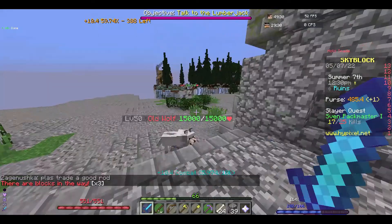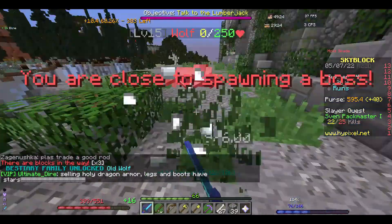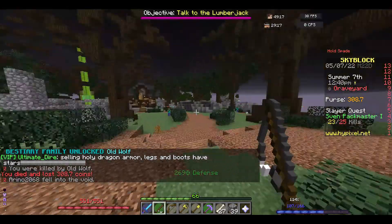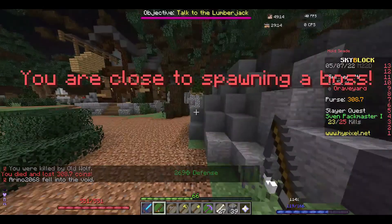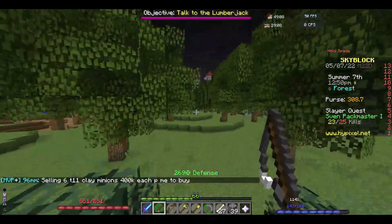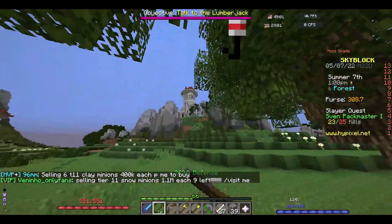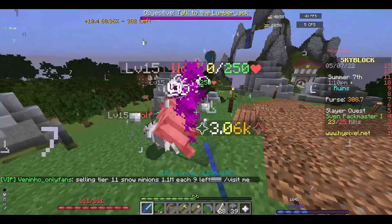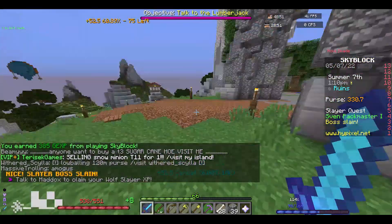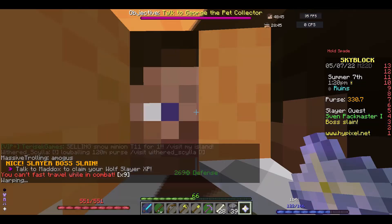Wolf tier one should be easy - I hope I don't jinx it. The old wolf is probably harder than tier one. I spawn all the way back here. I feel like I'm going the wrong way - no, it is right here. That is annoying. Easy enough - let's go back to the hub.